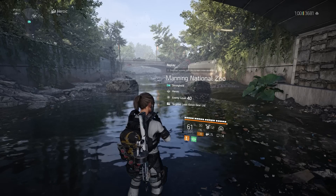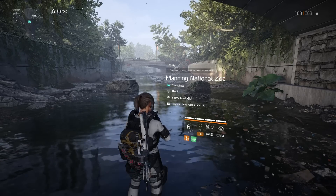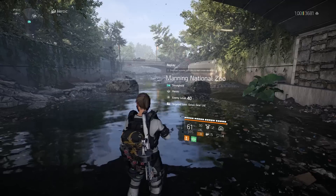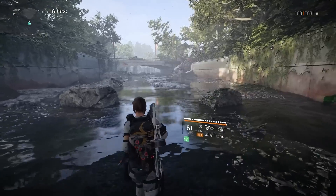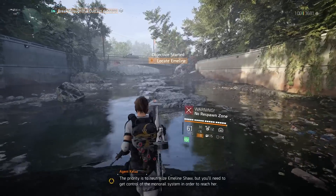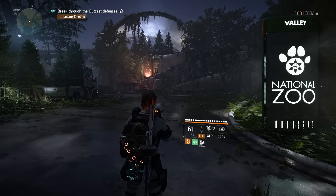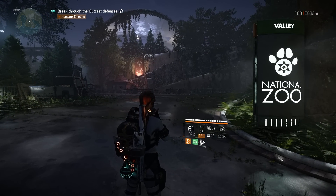Okay, last but certainly not least, we get to our final boss. Easily the most complex to perform, but also the coolest boss of the three, I would argue. For this one, you're going to want to come to the Manning National Zoo, accessible via your map or the pilot. The first step here is going to be to go all the way through a good chunk of the mission up until the crocodile pit.